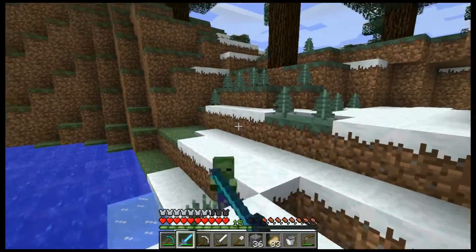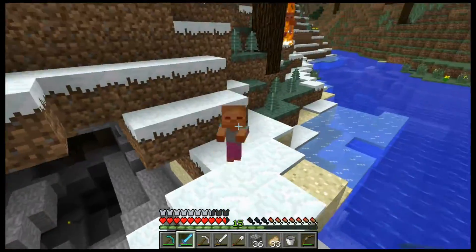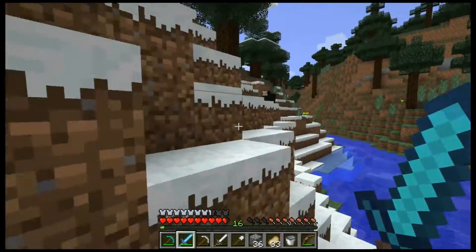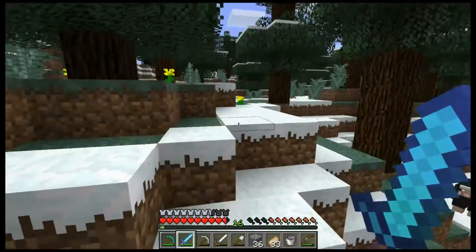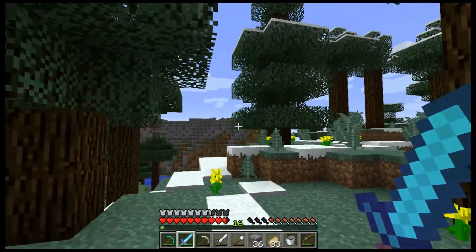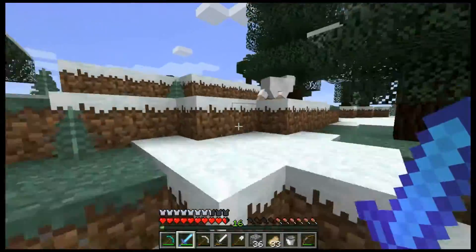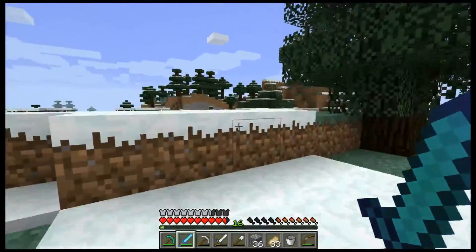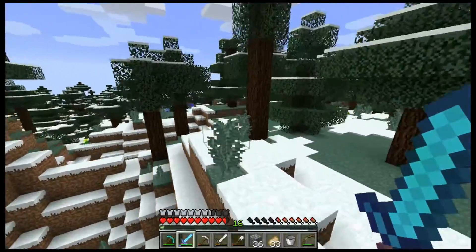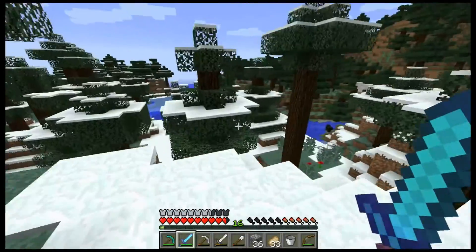Baby zombie, baby zombie — dang it, it's so annoying. At least we're not on ultra hardcore. This reminds me so much of the Minecraft UHC Season 14 ultra hardcore map. Oh, but this is a cold taiga. Now that I'm on normal, the damage rates will be so much higher than I'm used to. I would assume we're almost into new chunks — unloaded areas.